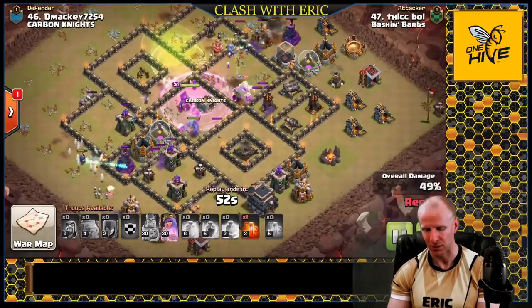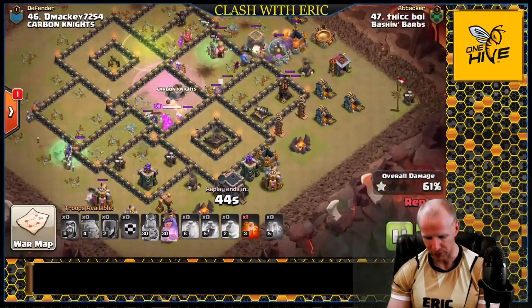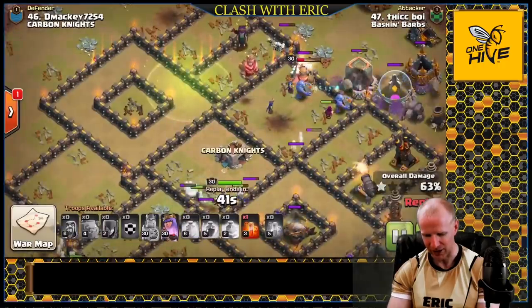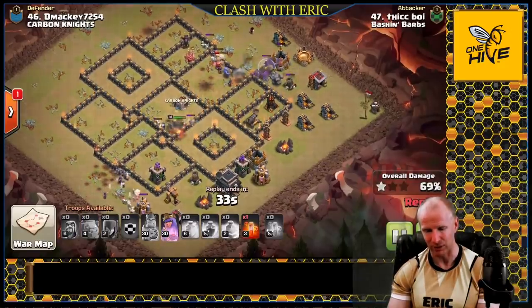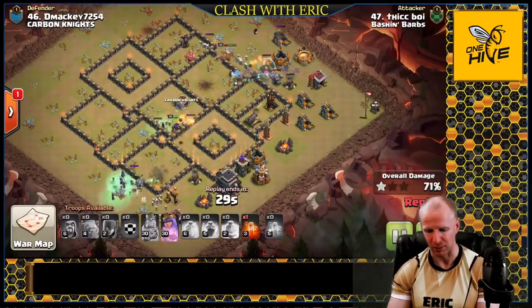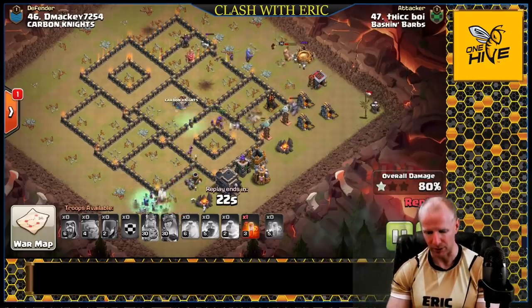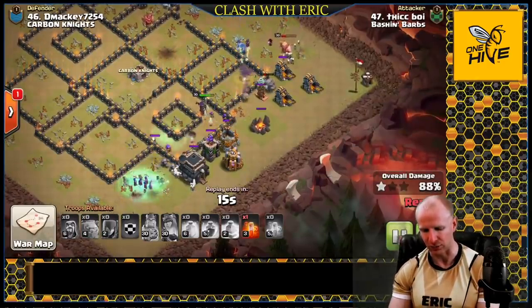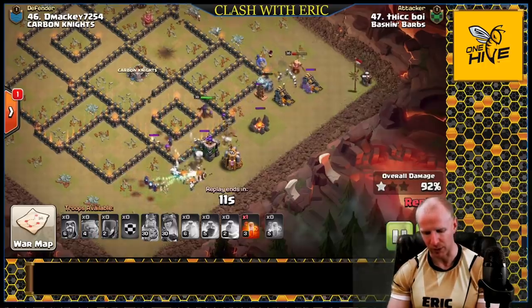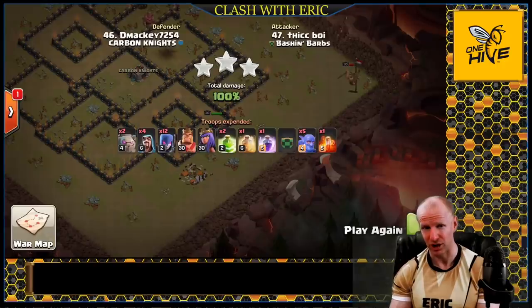Witches have no problem dealing with e-drags or hounds in the clan castle — they can target and clean them up. A second jump opens up the core. If the witches separate from their skeletons they become more vulnerable, so you need paths to keep skeletons out in front and keep the golem moving. The queen pops her ability working into the last few defenses, the king and bowlers clear the outside, and they bring in a three-star. That second poison could have been swapped for a different spell, but a three-star is a three-star.